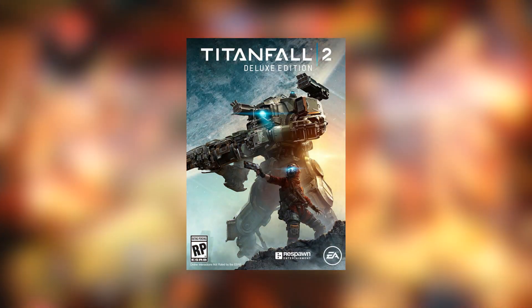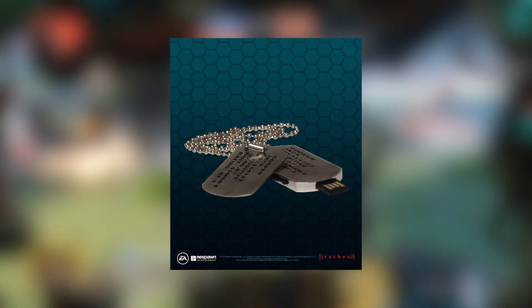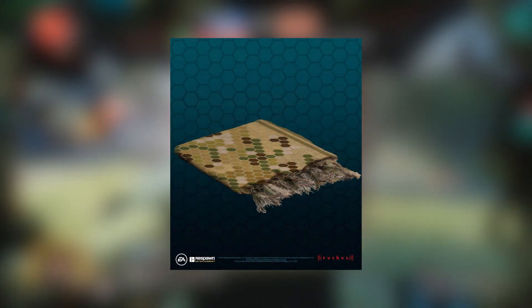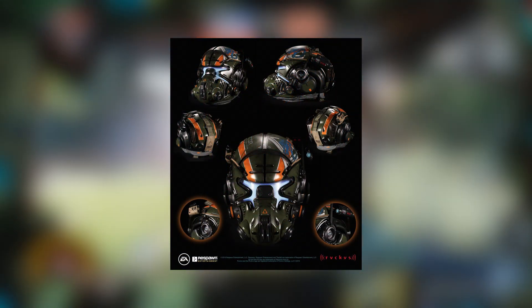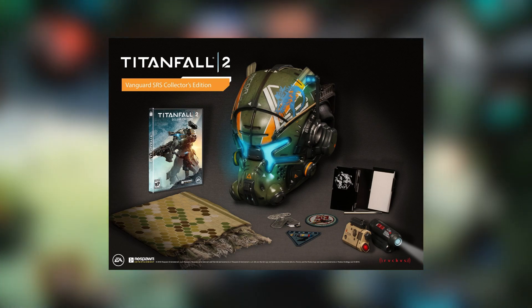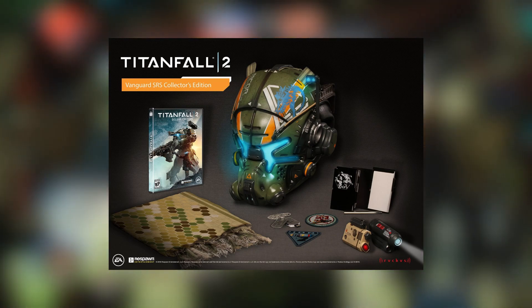Let's start with the biggest: the Titanfall 2 Vanguard Edition — two of them. What comes with this is a copy of the Deluxe Edition of the game, an 8GB Dog Tag Flash Drive, a Pilot SRS Field Journal, squad morale patches and Vanguard Scarf, and finally a Titanfall 2 Vanguard Pilot Helmet, a full 1-to-1 scale replica. Once again, we're giving away two of these. Whoever is the winner will get to select their platform, either the PlayStation 4 or Xbox One.